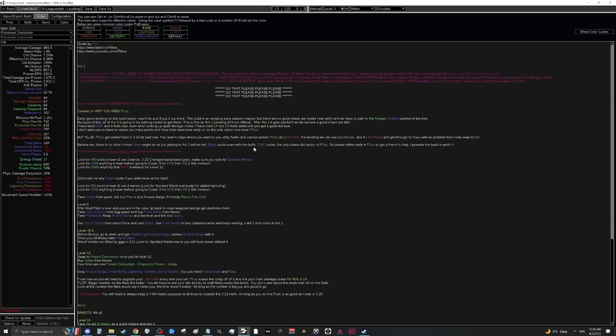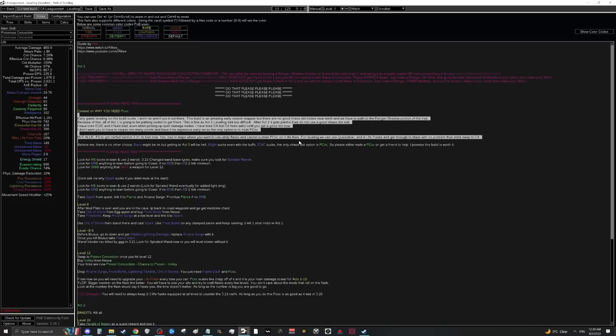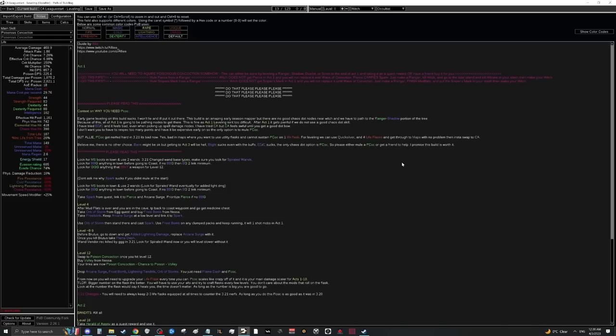How do we level this build? This is the only bad side: we want to play a chaos damage over time build, and unfortunately most chaos damage over time skills right now are awful. We also want an attack-based chaos DoT build, so we cannot use any spell scaling — no ED Contagion, Blight, Bane, etc. Because of this, our only real option to level with is Poisonous Concoction.